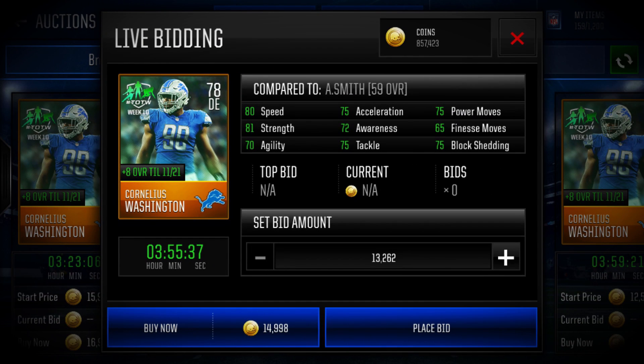For the defensive ends, we're going to start at the golds, and we're going to start at the speed position. The fastest gold defensive end is none other than Cornelius Washington. He's on the Detroit Lions, 78 overall team of the week. Right now he's really cheap, and he's got 80 speed at base, 75 acceleration, 81 strength, 75 block shedding, 75 power moves, and 72 awareness. All around a really beastly card. You can pick him up right now for 15k and probably snipe him for about 10k. If you train him up and fully max him out, he will literally have 98 speed. Once that boost goes away, he'll have 90 speed. Absolutely speedy, definitely a must pickup.